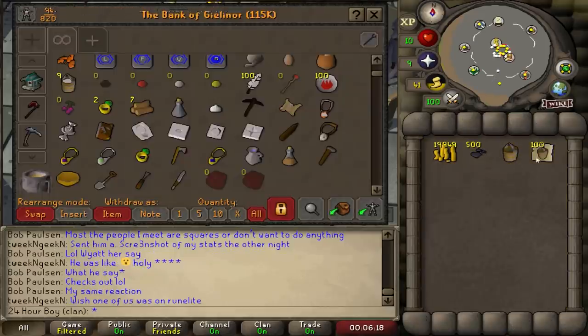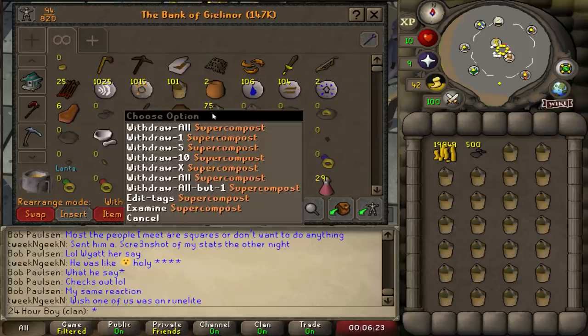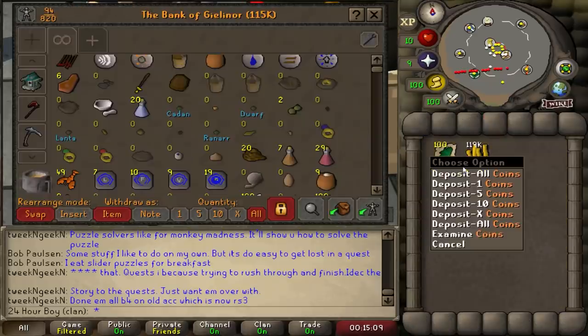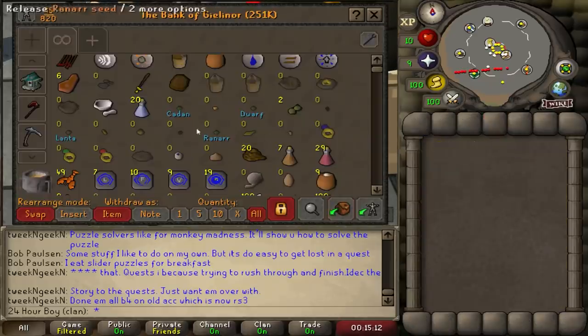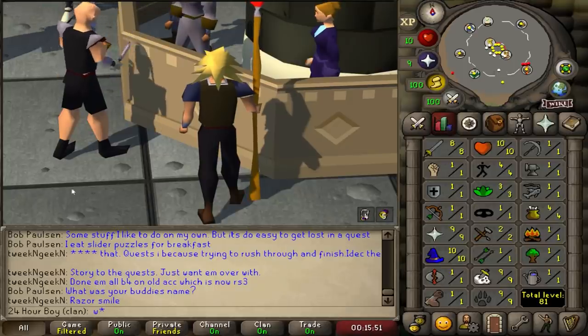Someone must have found my strategy because now it's selling for a lot. Now that it's night time people are merging more so the margins won't be as good as during the day. I'm going to try something different — wait, I forgot I don't have the Herblore level, I'm level 3.